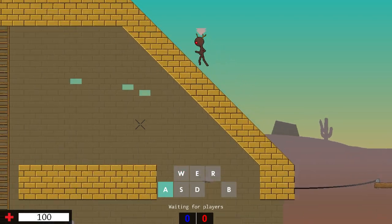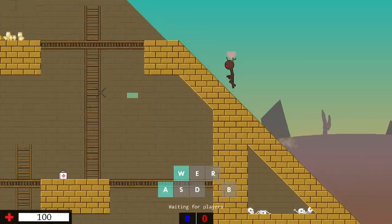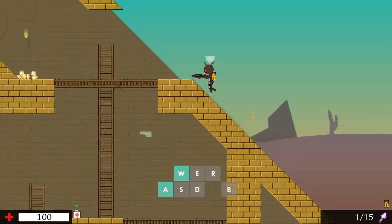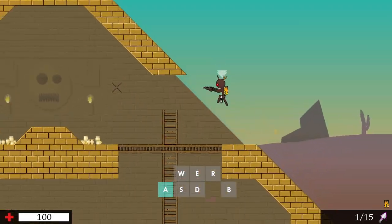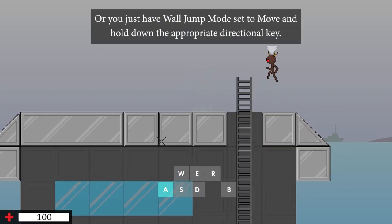When holding down your jump key and climbing a slope you will perform multiple jumps depending on your weight. For each weight there is an ideal duration and ideal delay between holding down your jump key. A perfect wall jump is performed by pressing your jump key the moment you leave a block.